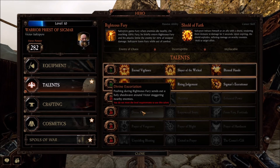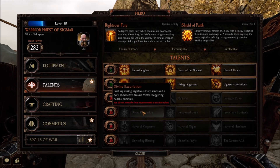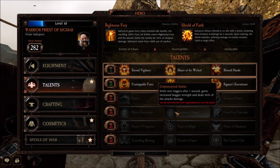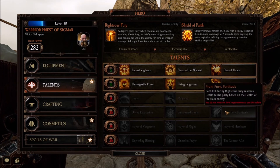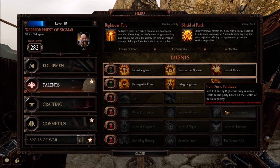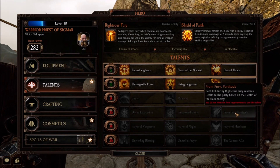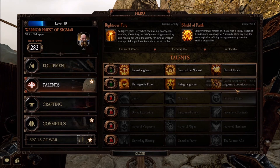Divine Exhortation: pushing during Righteous Fury sends out a holy shockwave around Victor, staggering nearby enemies. Empowered Smite: Smite now triggers after one second, gains increased stagger strength and deals 40% of the attack damage from Fury. Fortitude: each kill during Righteous Fury restores health to the party based on the health of the slain enemy. So if you're looking for a healer, this character's not bad — he serves more of a paladin role in a lot of these cases.